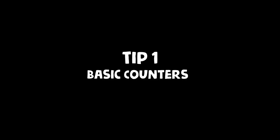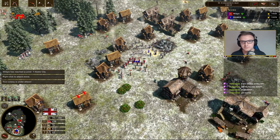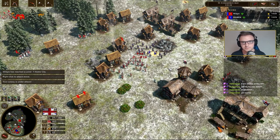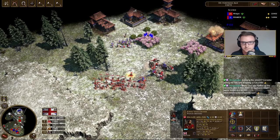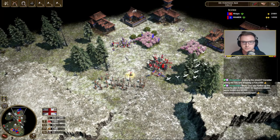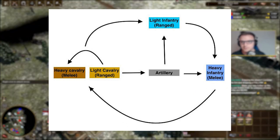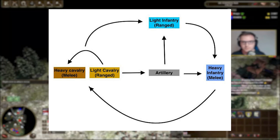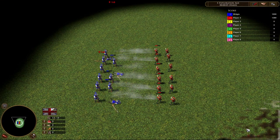Tip number 1 is basic counters. Counters are pretty much widespread across all RTS and other strategy games alike. There's a really nice diagram which I'll show you. Pretty much artillery can take down both light infantry and heavy infantry. Hand cavalry is especially good at light infantry such as bowmen and skirmishers, and also artillery pieces as well.